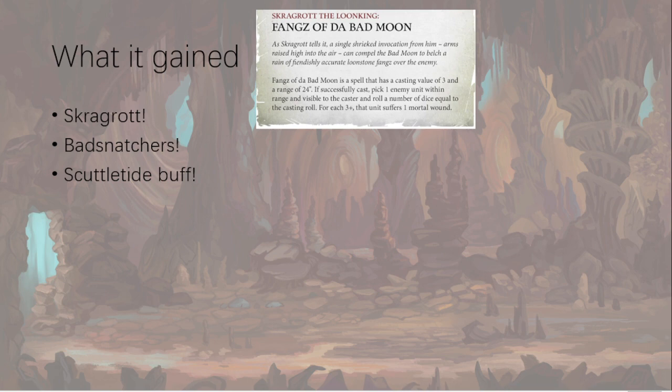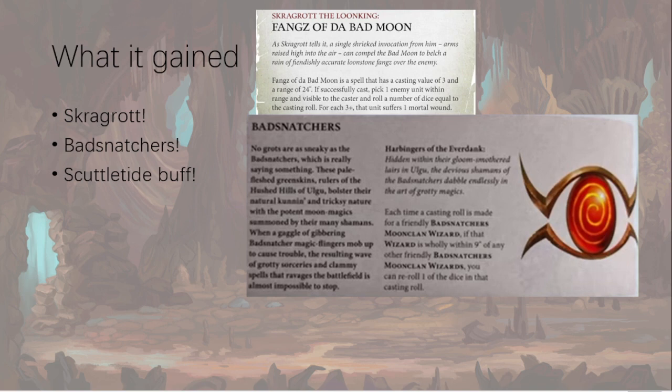Skragrott is also really cheap now at 160 points. What's Bad Snatchers? It's a sub-faction which helps wizards. Each time a casting roll is made for a friendly Bad Snatchers Moon Clan wizard, if they're wholly within nine of any other friendly Bad Snatchers wizard, you can reroll one of the dice. It's not the best magic sub-faction I've ever seen, but it's a bonus and we love those when we're already getting good rolls. Importantly, Skragrott doesn't benefit from this — he's keyword-locked to Kingsgate, a different sub-faction — but every other wizard we play can use it.